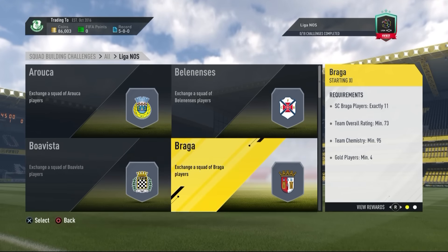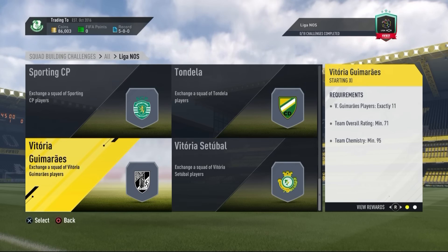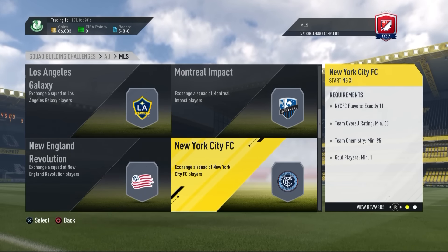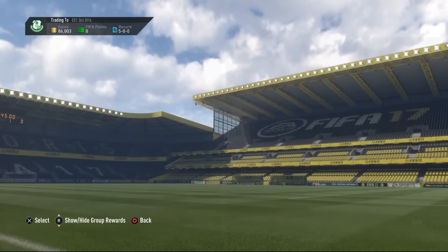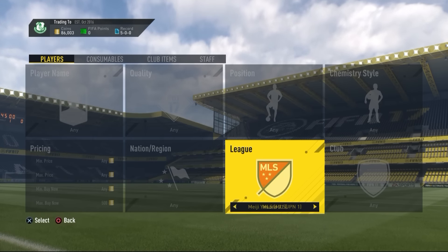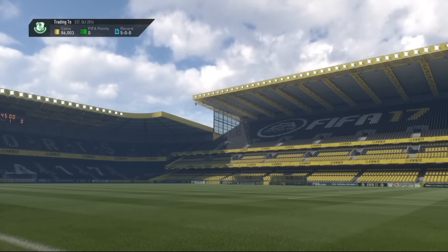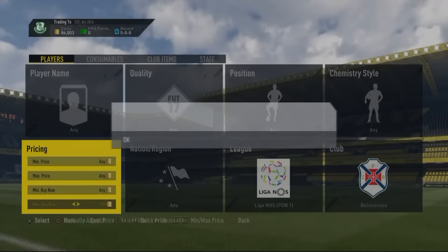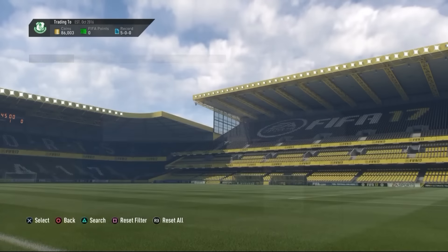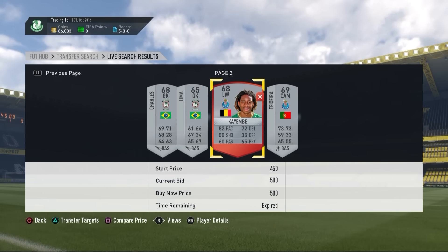The Portuguese league SBC method: go to any Portuguese club because there's a squad building challenge active. Some clubs like Sporting are going for 9,000 coins right now — search through positions and clubs to find the deals. Even bronze cards can go for 2,000 coins sometimes. The lowest-rated card is going for around 500 coins, which is a good deal. Keep trading with Portuguese cards while the SBC is still active.